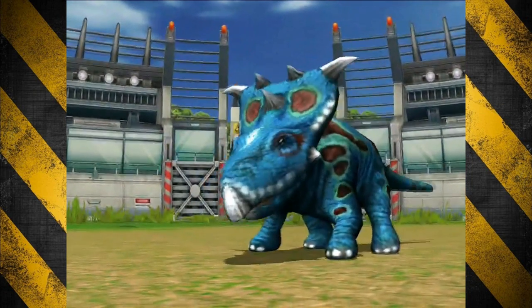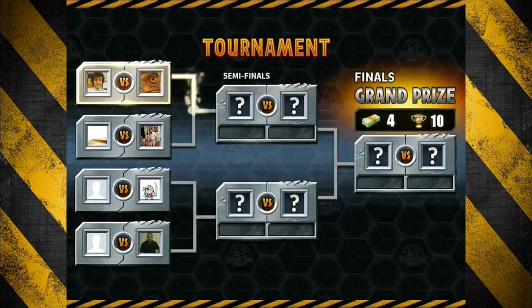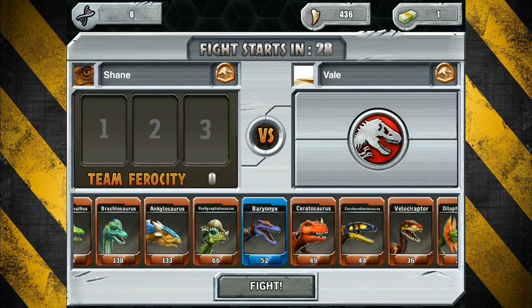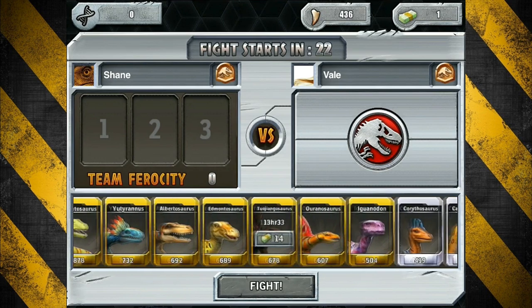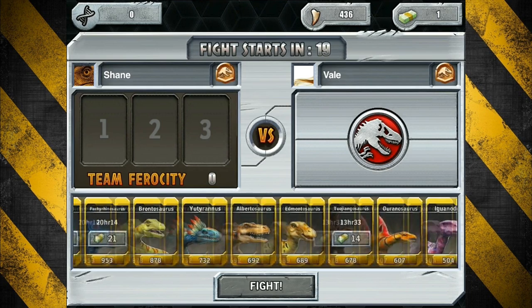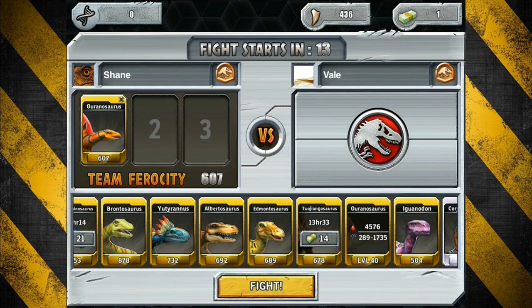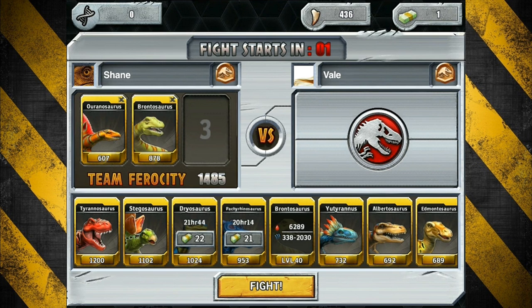Yeah, these are our freebie dinos and they are kicking some Giganoto butt right now. Pachyranosaurus doing his thing — shaking it, letting it be known he is dominant in the ring. I do enjoy the battle tournaments overall because you earn a substantial amount of cash if you know how to battle. Let's bring in Ariannosaurus, Brinosaurus, and maybe Umberisaurus — yeah, let's do it.